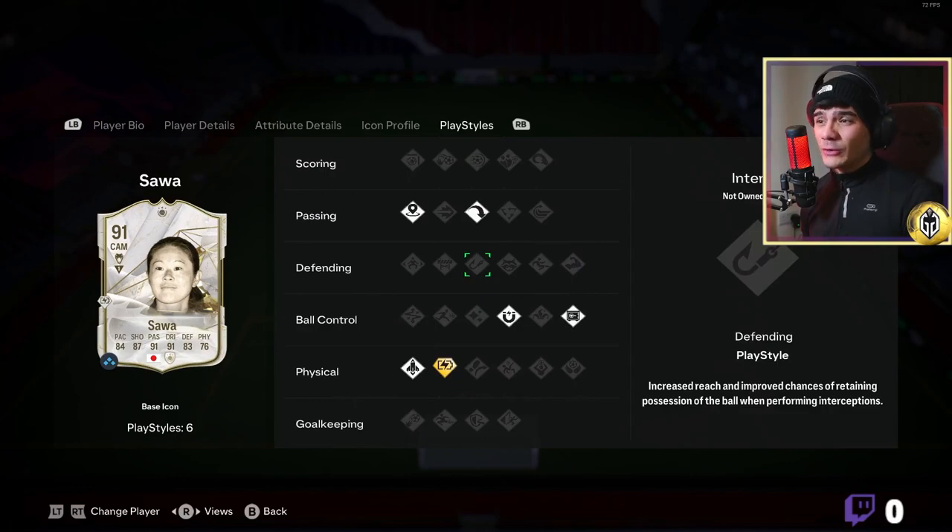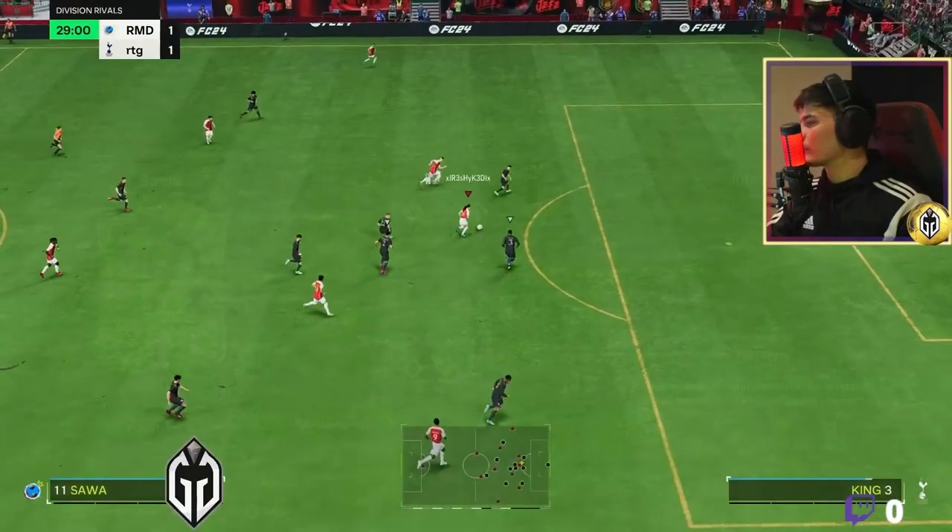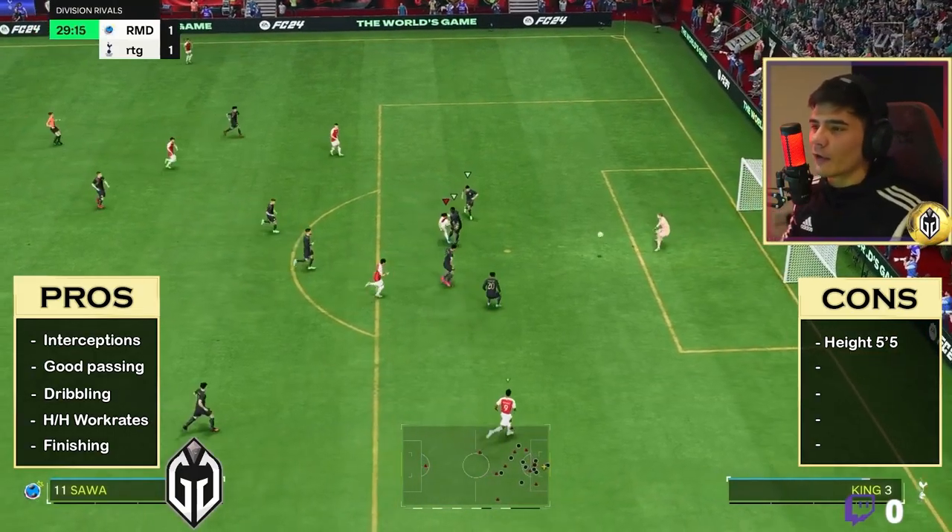She's just an all-round beast. The play styles are quite nice — every good center mid on this game has to have at least a couple of passing play styles. She's got Relentless+, which actually makes your entire team's stamina better. She's also got Quick Step, so she can accelerate with the ball at her feet like an absolute damage dealer.